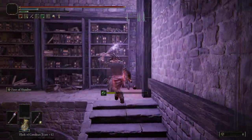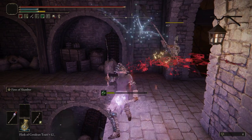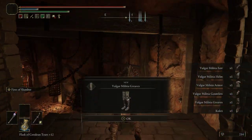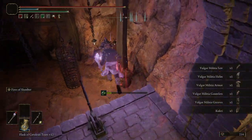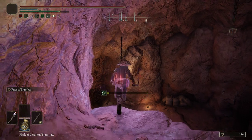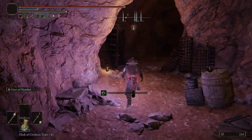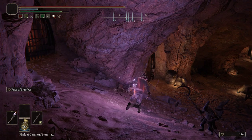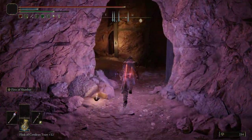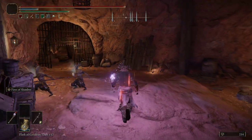Go up through here, kill this guy, pull the lever. Drop down, make your way through here, and then this time we're going to go left instead of right — we're going to go left.